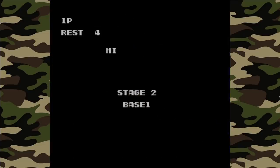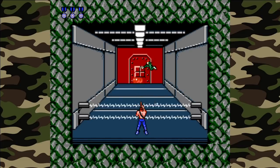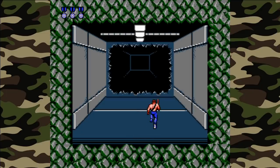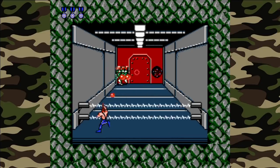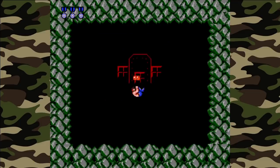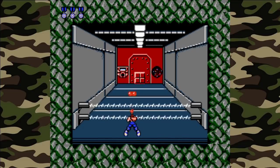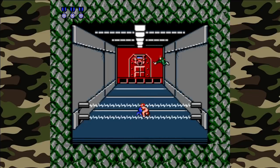Stage two is base number one, our first pseudo-3D area. To get through each room, you need to shoot out the gems in the back wall — that will blow the wall up and allow us to move on. Shooting the red enemies will spawn power-ups. Head over to the left and shoot out that gem. If you duck down in these rooms, you'll be able to dodge enemy gunfire and shoot gems that are below. You don't want to press up though — that'll push you into the electrical field, which won't kill you but will stun you and could lead to your death.